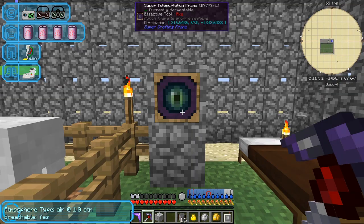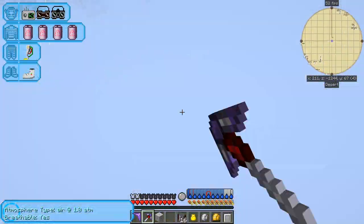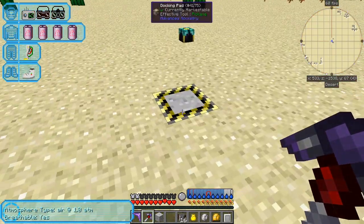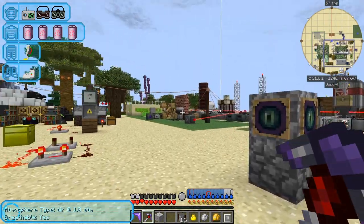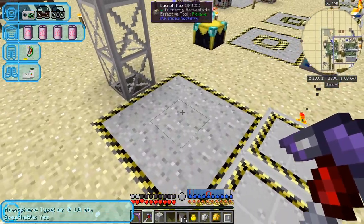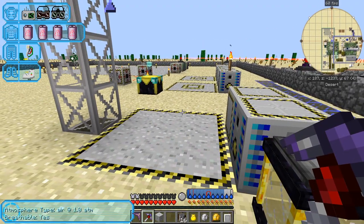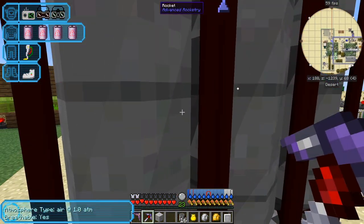Let's go back to the rocket station. The other rocket should have landed here — it's chunk loaded and should have done it by now. But it's still visible floating — I've seen that happen once or twice. All you do is save the game, quit, and reload it. Save and quit to title, then open it up again — that's all that's needed.